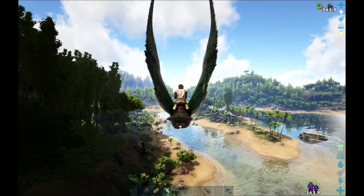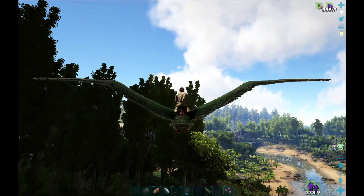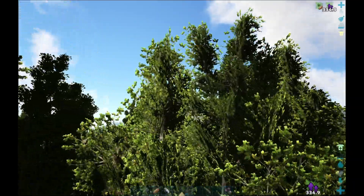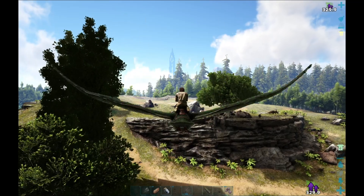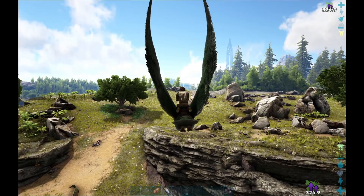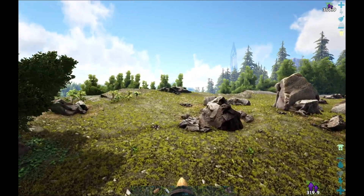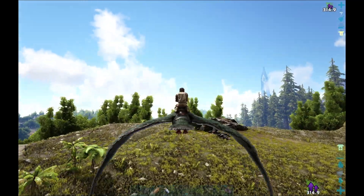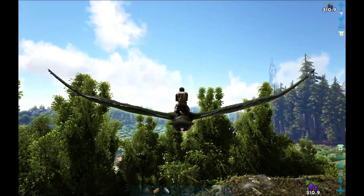The redwoods — the black sand specifically. It's a shame you can't use weapons on the back of a Pelagornis; the only thing you can use is your Spyglass. So, Microraptors — here we come. Oh please, no Microraptors.